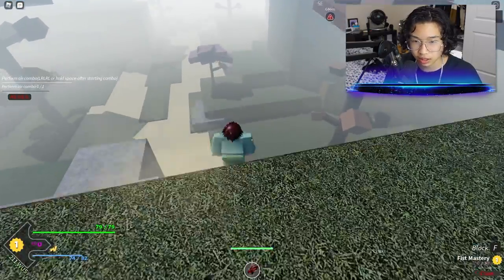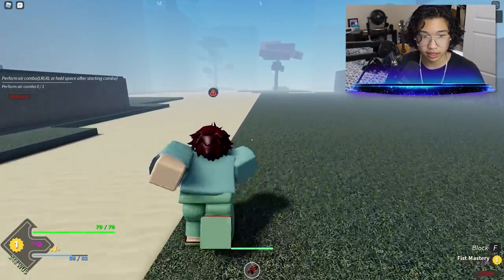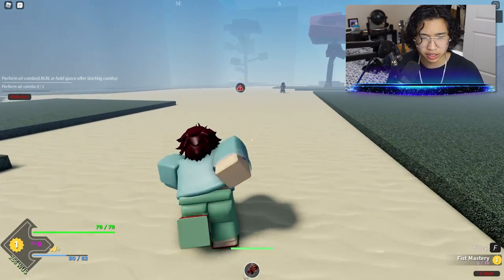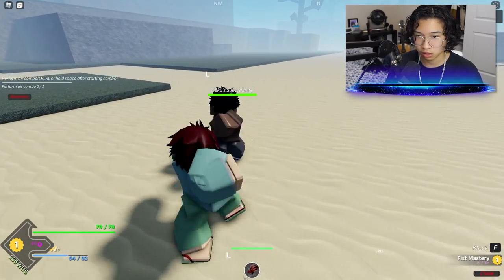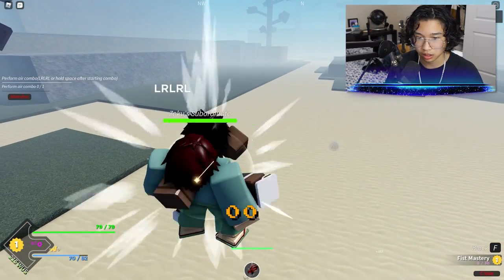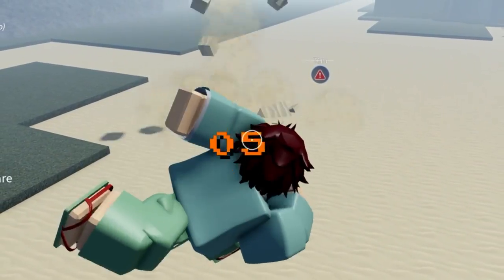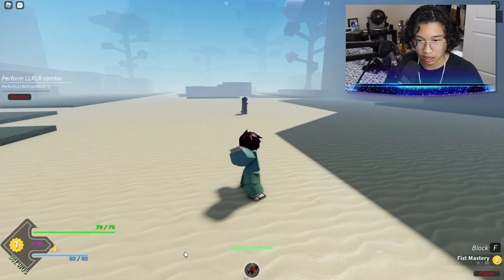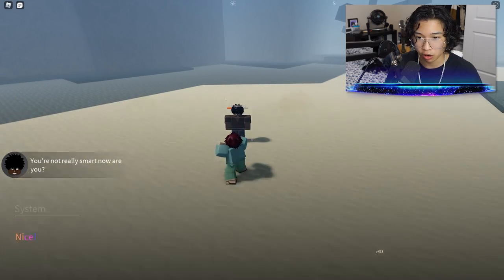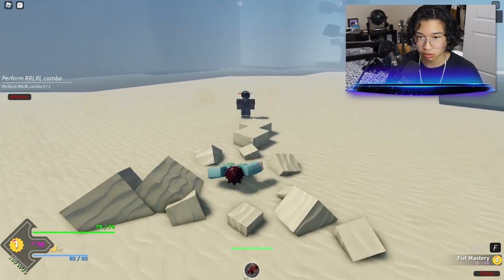We just go to the red dot and finish the quest. There's our target — we just have to do an air combo on him and beat him. M1, okay he doesn't do damage to me so it's fine. There we go, got our air combo: L, L, R, L, R. Okay, R, R, L, R, R — yes sir.